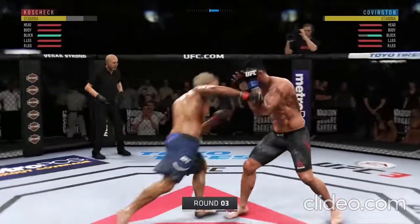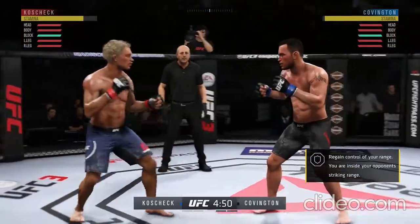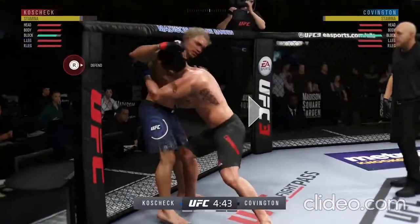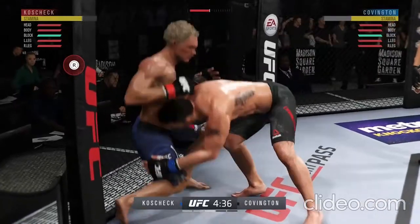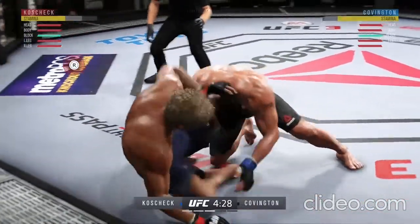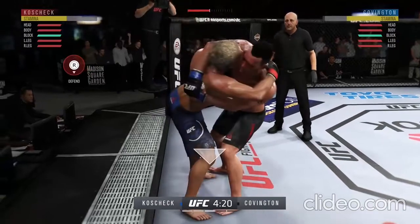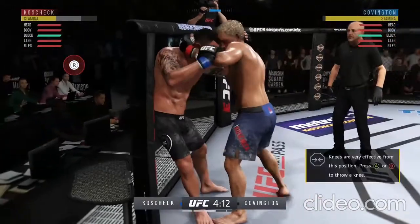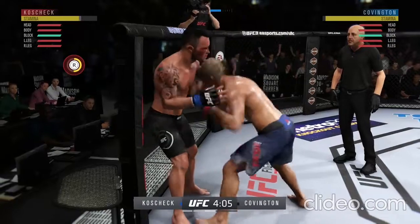Third round underway. That's a good strike there by Covington. Nice job moving off the center line — he slips to avoid that right hand. Good takedown defense. Shoot for a takedown here, he is stuck. And he immediately gets that clinch again. Sprawls and avoids the takedown. Strong bottom work here, staying busy. Very nice sprawl.